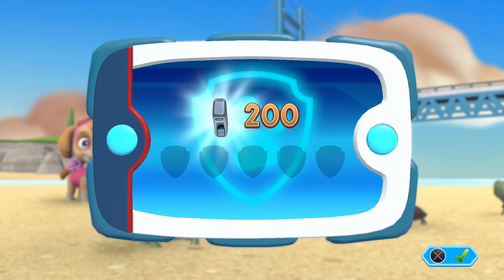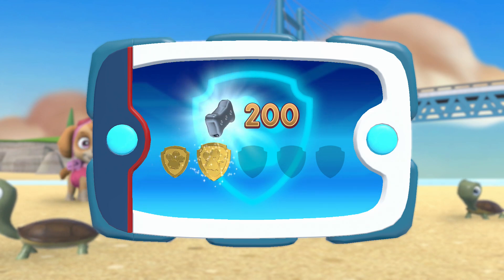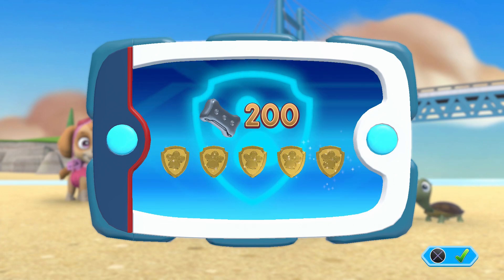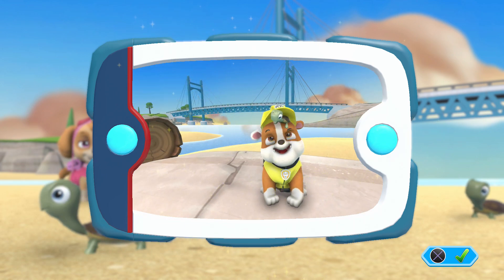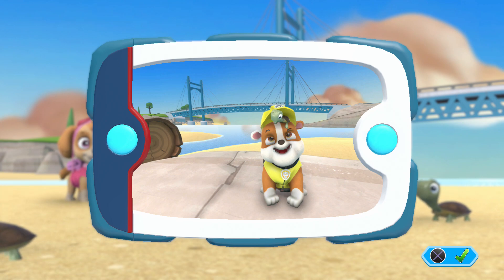For collecting so many pup treats, you earned a platinum pup treat! You got all of the golden paw prints and unlocked the picture for this rescue mission. You can see the pictures again by highlighting the rescue mission and pressing the triangle button.